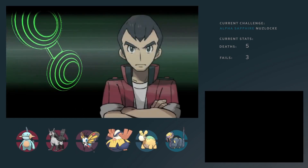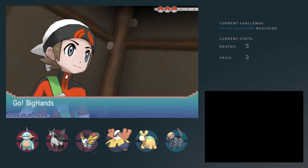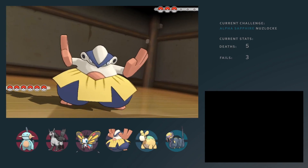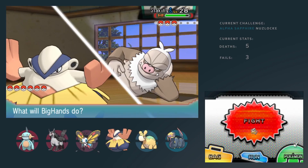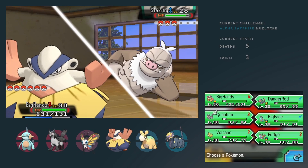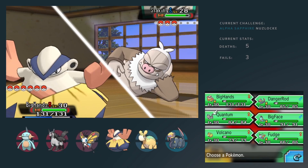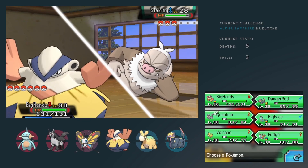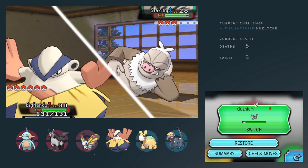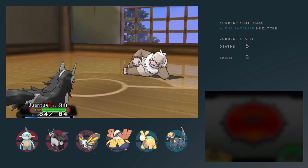In a Nuzlocke, that's of course disastrous. In this case, however, nothing happened of that sort. Seeing Slaking drop in as the first Pokemon for Norman is kind of intimidating. Then again, I have my Big Hands. Big Hands is a big boy with some very strong power. Also the Fake Out with a lot of damage — the Fake Out on my Big Hands did a lot of damage to a lot of Pokemon. Some Pokemon would be halved by it, but I switch out here to get the Intimidate off.